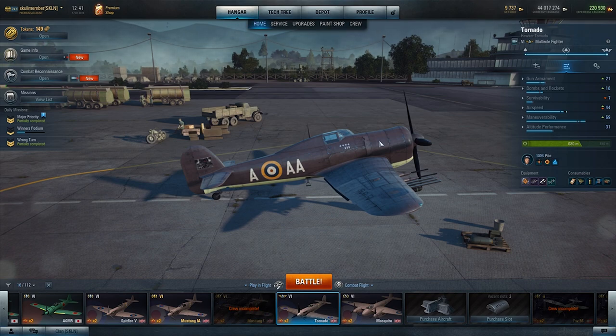It's very easy. This is your starting screen when you get in — you choose your plane that you want. We're going to grab the Tornado for now. Then we look at the top where you see your hangar, your tech tree, depot, profile. Underneath it says home, service, upgrade, and there it is: paint shop.